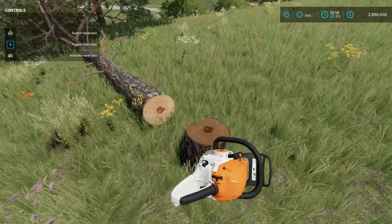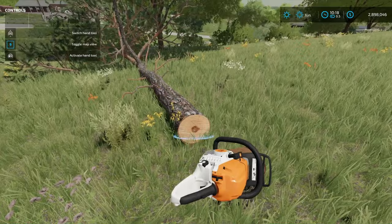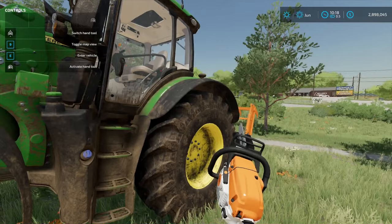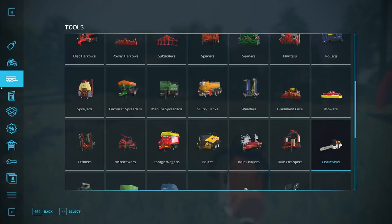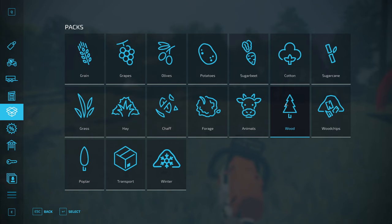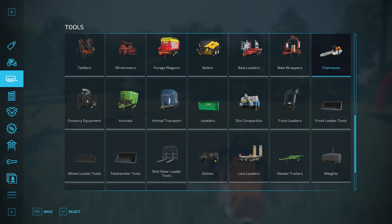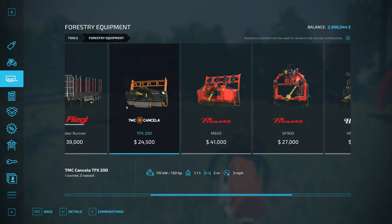You have an optional detail here: you can leave the stump, like if you're doing it in a field, or if you are on your farm you can grind it down. Also, quick note that you do need to own the land to chop down trees — you either have to buy it or do it on your starting farm. If you want to grind down the stump, you can go into packs and there's a wood pack. Forestry mulchers can be used to remove stumps, and in the tools section there's forestry equipment as well — the cheapest one will be just fine for this job. This is completely optional.